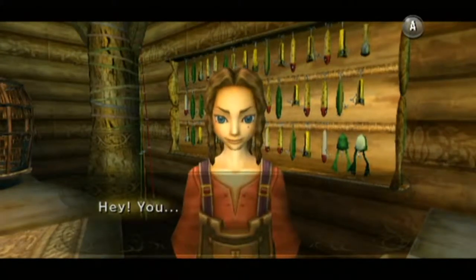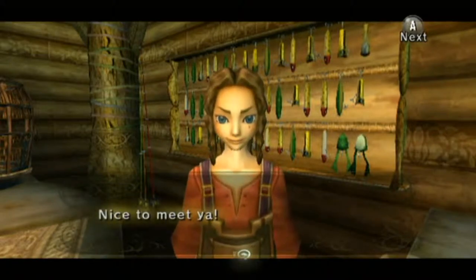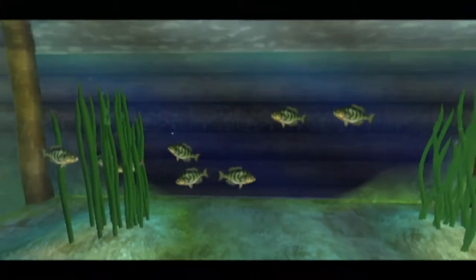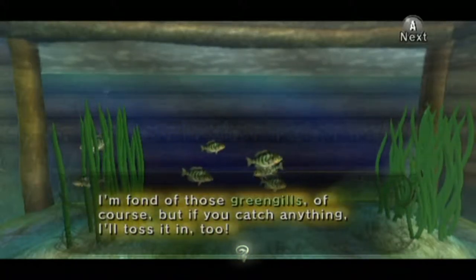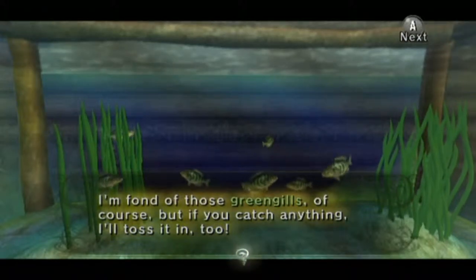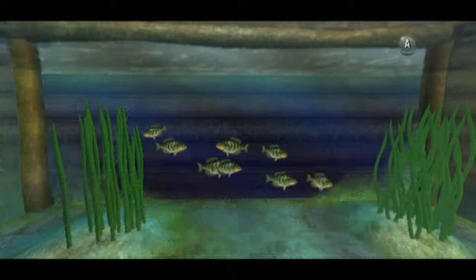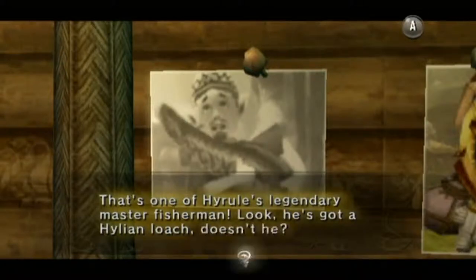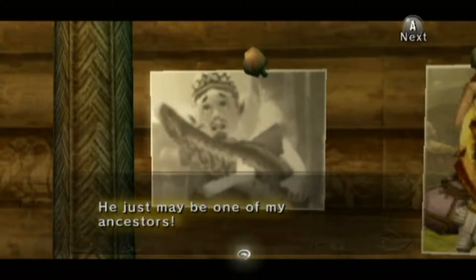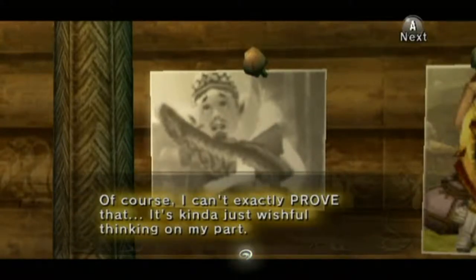Hi there! Hey you! You've never been here before, have you? I'm the owner of this fishing hole. My name's Hina. Nice to meet you! Well, you can look at things here and she'll tell you about them. That's a special fish tank just for my customers. I'm fond of those green grills. If you catch anything, I'll toss it in too. I only keep the biggest of each type of fish that gets brought in. That's like the fishing guy from Ocarina of Time — that's a nice little reference there. He's got a Hylian loach. He may just be one of my ancestors — though of course I can't exactly prove that. It's kind of just wishful thinking on my part.